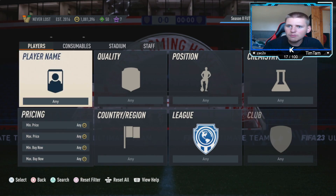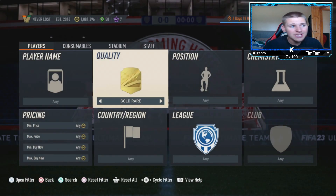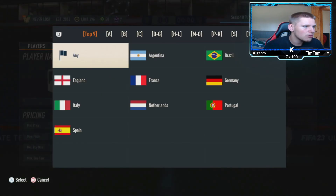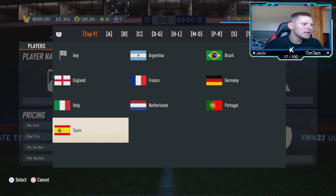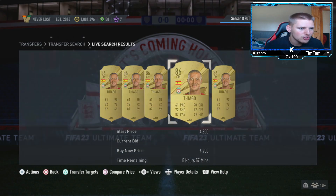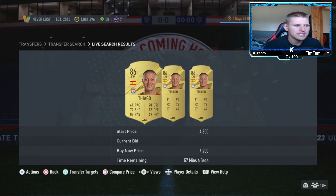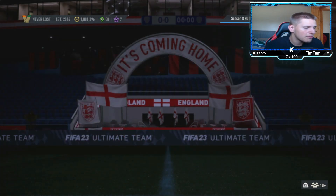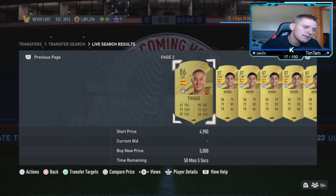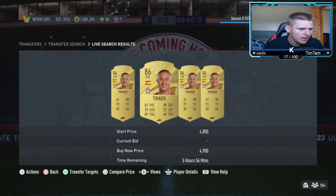Now let's jump into the second method — the medium budget. Gold rare again, position midfielder again, chem style any, nation go down to Spain, league go down to the Premier League, club leave at any, and find the price bar. You've got two players here: Thiago and, going a bit more expensive, also Rodri.